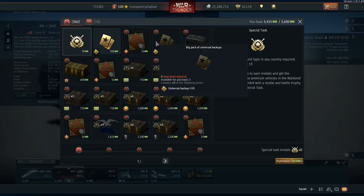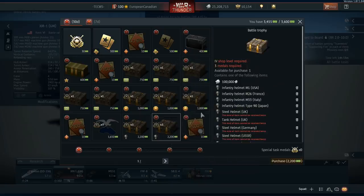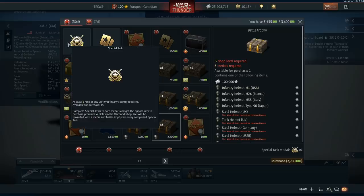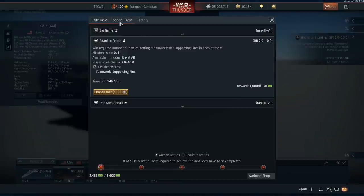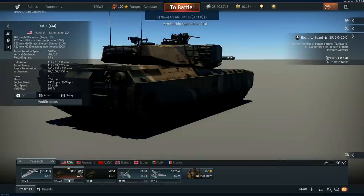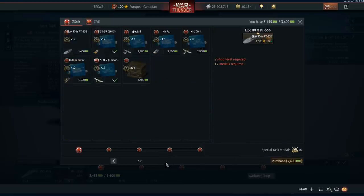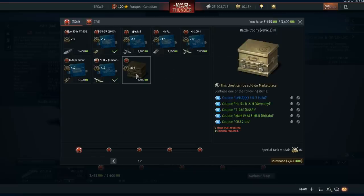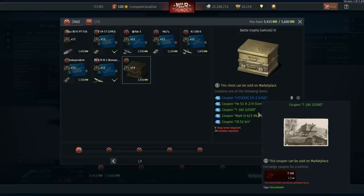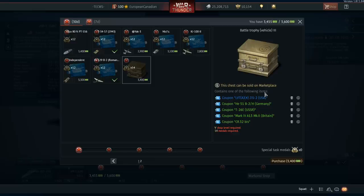On top of this, you also have special tasks that you have to complete — you can see this little number here, times one or times three. So in order to access a box, you have to get three special tasks which you can purchase. After gathering enough for the War Bond shop and also gathering enough War Bonds, you can get your hands on some premium vehicles or even a special box which has access to these interesting vehicles. These come in the form of coupons, so you can also buy them on the Gaijin marketplace.